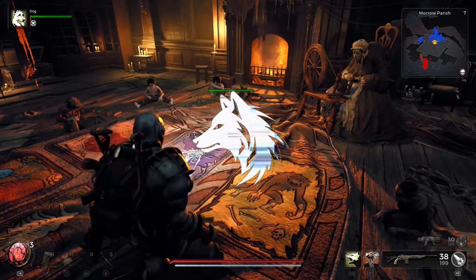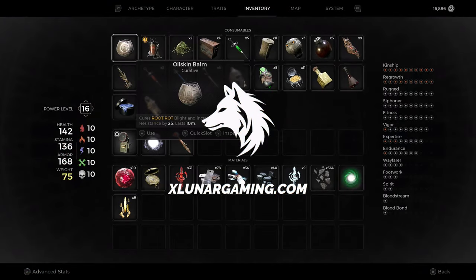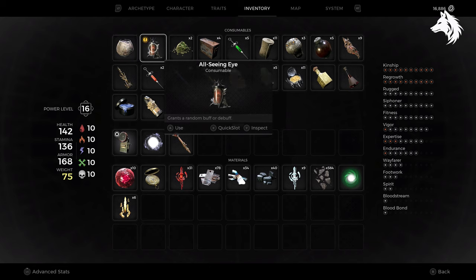Hello guys, Luna here and welcome back to another Remnant 2 guide video. I have a quick one for you on how to get a secret item, the All-Seeing Eye.